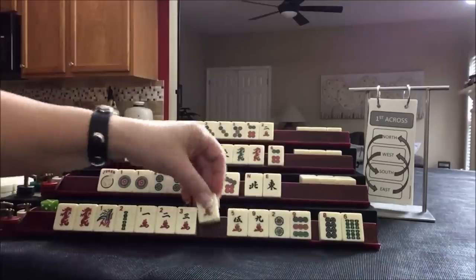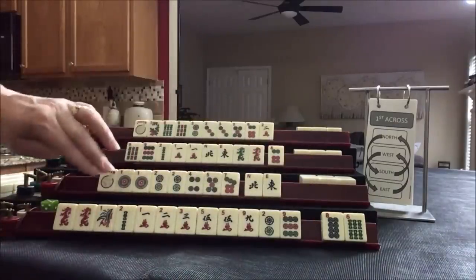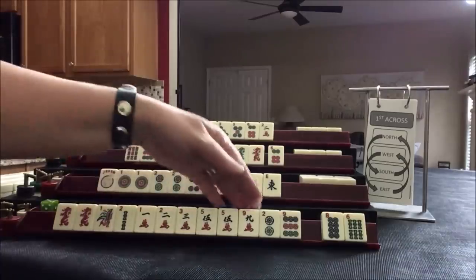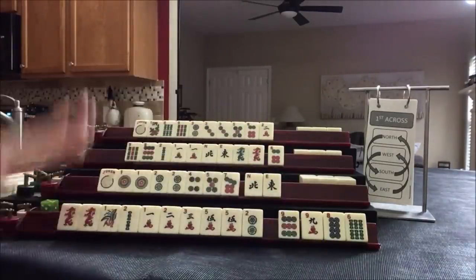We got a five and a multiple. So we have one, two, three, five, nine. I think a year hand can go away now that we have that multiple. One through five — let's pass one of each suit. We can give that up next time. One through five — we're just going to gather.